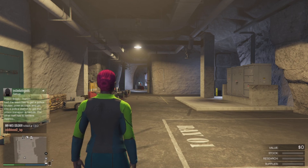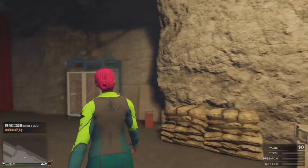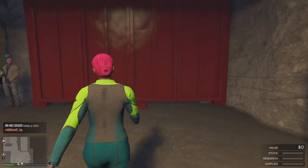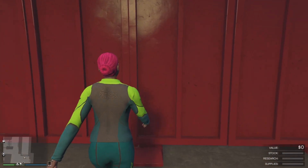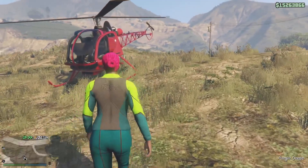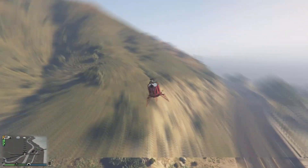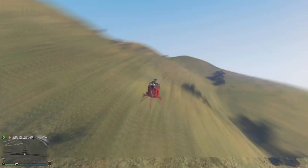We're here at the bunker. As you can see, we landed the helicopter, walked in, and basically just turn around and walk back out. It's that easy.